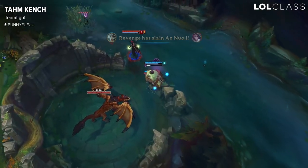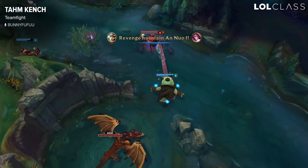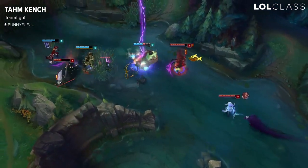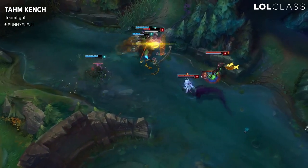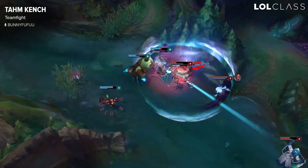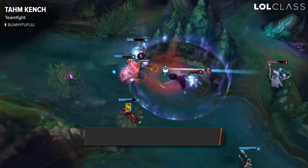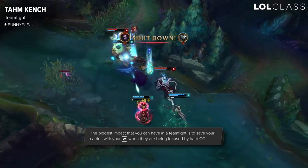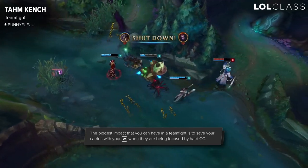Tahm Kench is probably one of the most impactful team fighters as a support. Sadly his ult doesn't have that much impact, but the crazy thing is the ability to kite around in the team fight with your Q pressure and autos. The biggest thing is to analyze the enemy team, realize what CC they have, and try to save your carries from it.